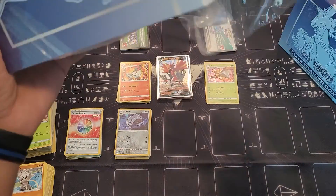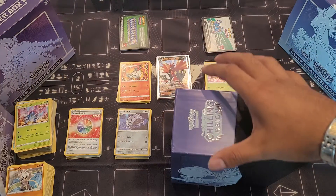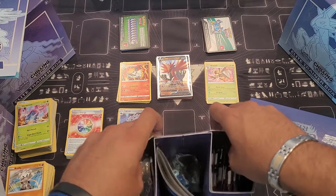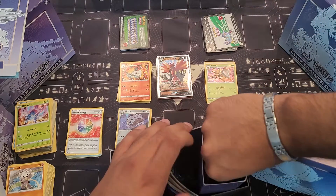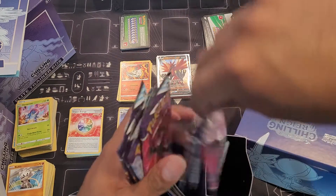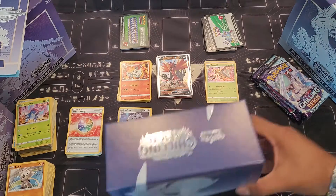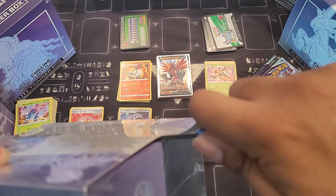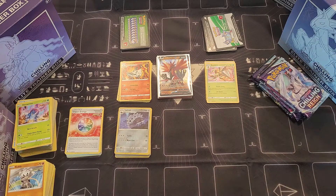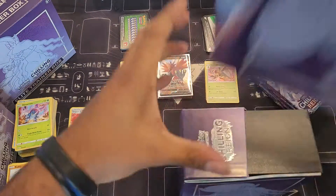There we go. This should go a lot smoother now that I know I don't have to take everything out to get the things I want. Done — halfway through already. I need to grab the code card first as always, and now all the packs, maybe two at a time. There we go, and now I don't need this anymore. Done and done. Take all this off — blah blah blah — over there, off and off.